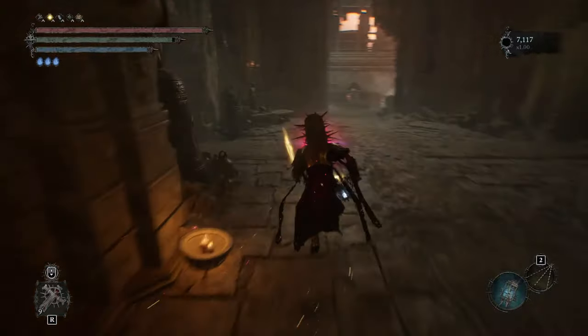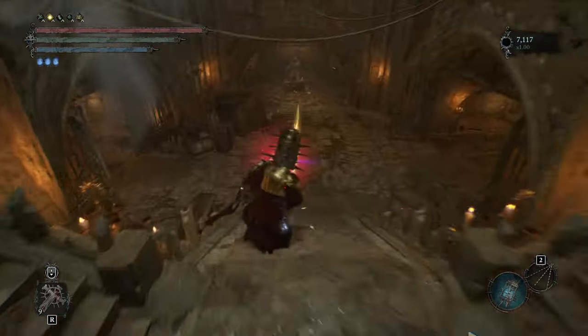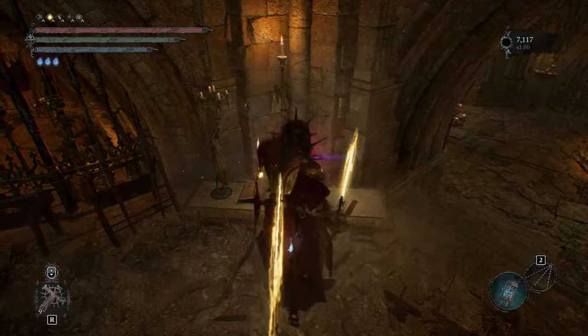Here's where you get Aura of Tenacity. From the hub area, you can roll into these barrels and pick it up quite easily.